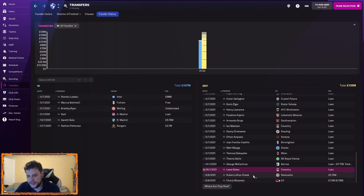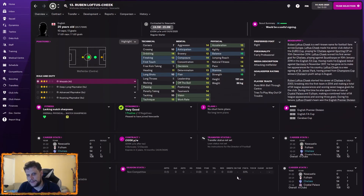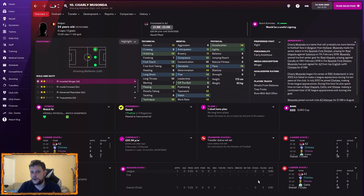We managed to get rid of a couple of players on loan — George McKerdon and Lewis Baker away to Barrow and Coventry respectively. We've got Ruben Loftus-Cheek away to Newcastle for five million pounds, which is £150k off the wage budget for a player who, let's be honest, is never going to play for us. Charlie Missonda — 40 grand off the wage bill — he's away to AZ Alkmaar in the Eredivisie, a player who's nowhere near first-team level and never will be.